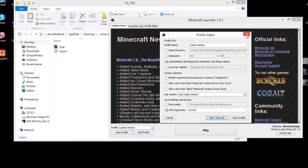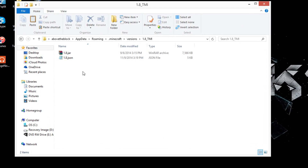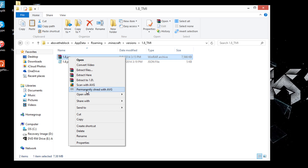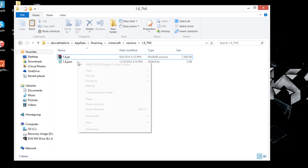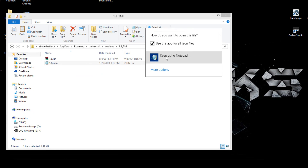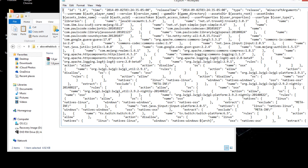Once that's done, exit out of Minecraft. Now inside the folder you'll have a .jar file and a .JSON file. You're going to want to make sure the .jar file is opened with WinRAR or 7-Zip — right-click, Open With, and choose WinRAR Archiver, because it might default to Java and you don't want that. For the .JSON file, right-click, Open With, and choose Notepad.